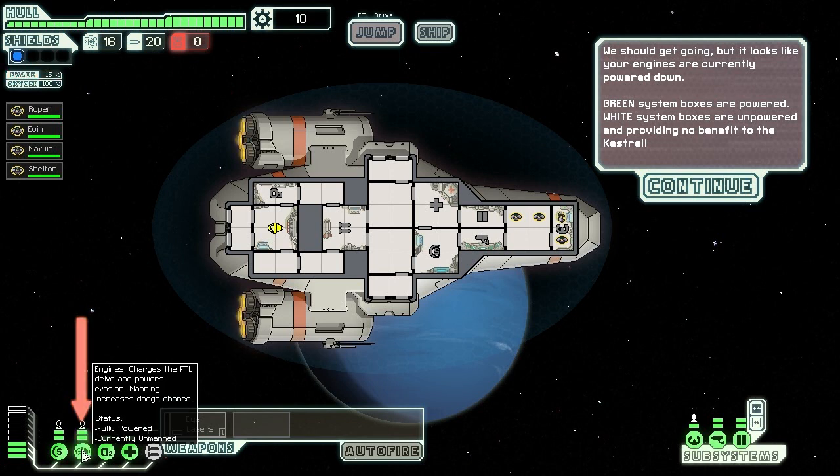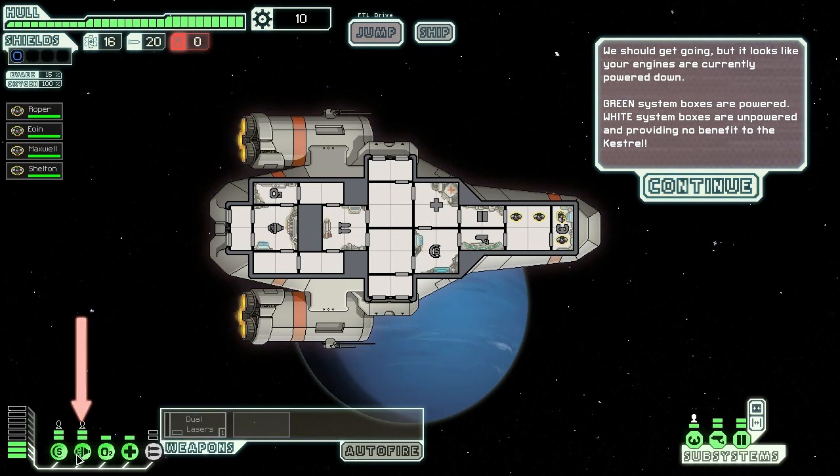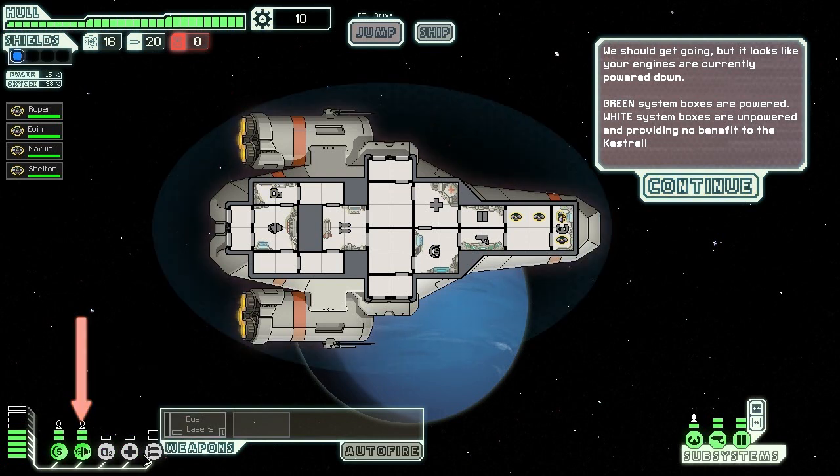The engines are powered down, so what I'm going to do is power the engines up — job done, basically. You can reduce these, so I can cut the oxygen generation and then the oxygen starts dropping, or I can put it back on and have it going.